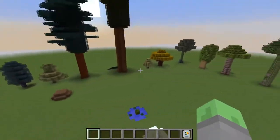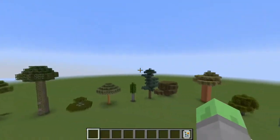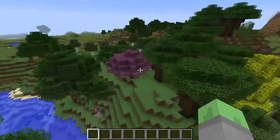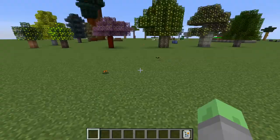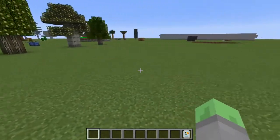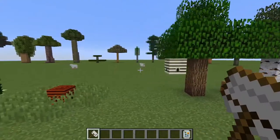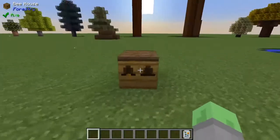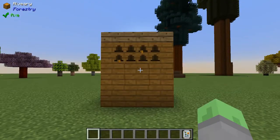The real meat of the mod includes its vast quantities of trees, bees, and butterflies. Trees you will find occasionally naturally in the world gen, and butterflies spawn on Forestry trees occasionally. Bees are found by scooping hives found in various biomes and can be bred in a bee house, apiary, or alviary.